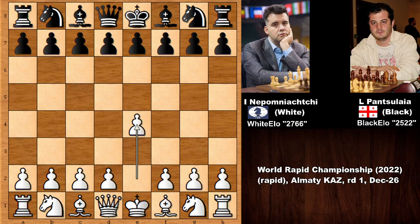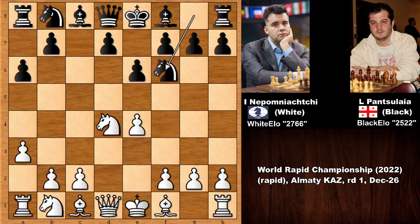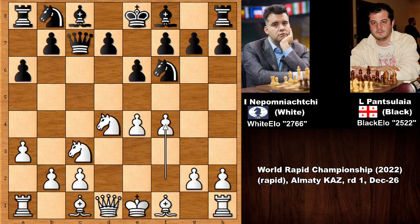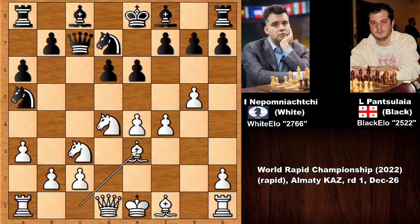Nepomniachtchi starts the game by pushing the e-pawn to e4, c5 — the Sicilian Defense — knight to f3, e6, going for the open Sicilian. After a6, this is known as the Kan variation or the Paulsen variation. Knight to c3, queen to c7, and then Nepomniachtchi pushes the f-pawn, then the g-pawn — very ambitious and aggressive. After developing the knight, g5 kicks the knight back — super aggressive and confident.